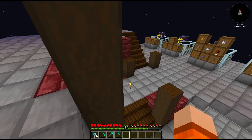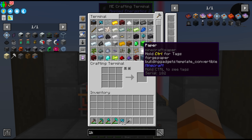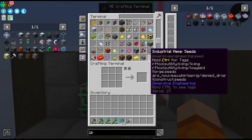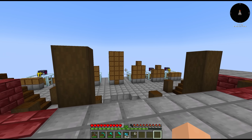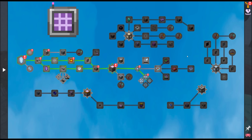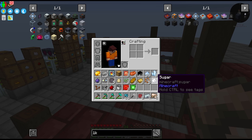Basically everything we own is now in our AE system — we really don't have that much stuff actually, the majority of it is in these drawers. We should claim our quest rewards. I still get comments on basically every LP I've ever done of people saying 'claim your quest rewards' — I don't know how it bothers you guys so much. Okay, that was a lot of stuff.